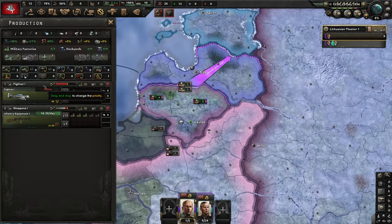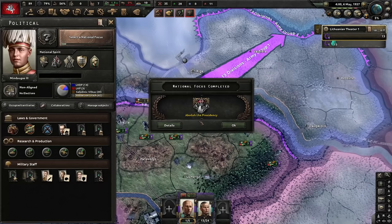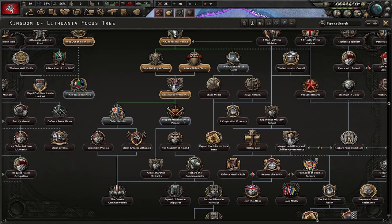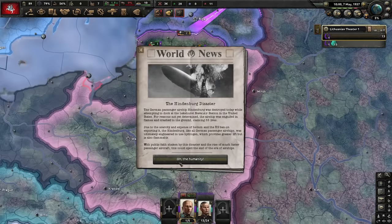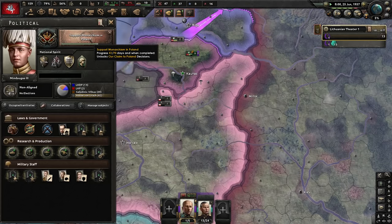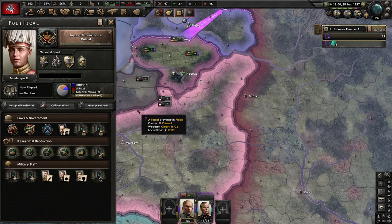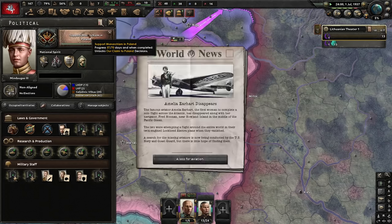Let's add some fighters to the queue — we'll need a lot of air to deal with the Soviets and Germans eventually. With the presidency abolished, we now have a king truly in control. Let's continue to support monarchism in Poland — this unlocks decisions we can use to flip Poland to our side and become the Lithuanian-Polish Commonwealth. I'm hoarding political power because I'll be spending quite a bit of it getting Poland under control, so make sure you have a nice stockpile going.